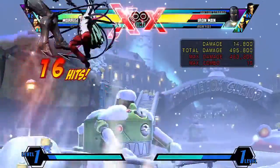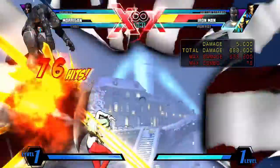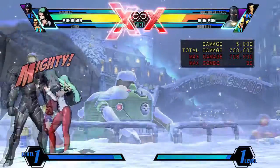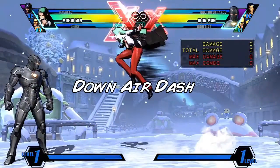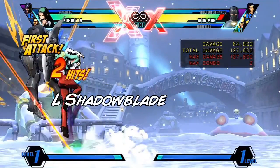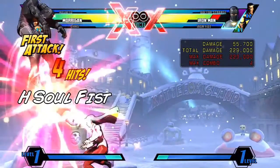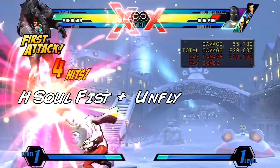We're going to want to avoid light attacks, medium attacks, and multi-hitting attacks, especially at the beginning of the combo, so the lead-in is going to be basic and hard-hitting. We're going to start with an air dash down into an air heavy, into a light shadow blade. We're then going to fly cancel that light shadow blade and immediately go into air heavy.